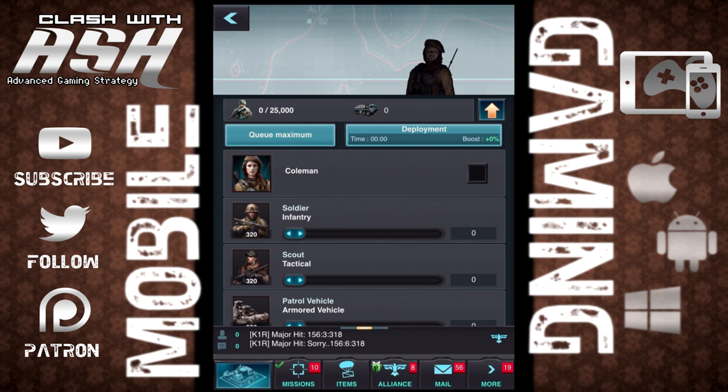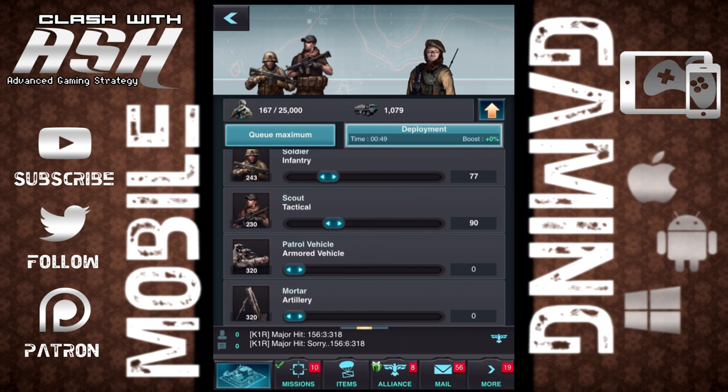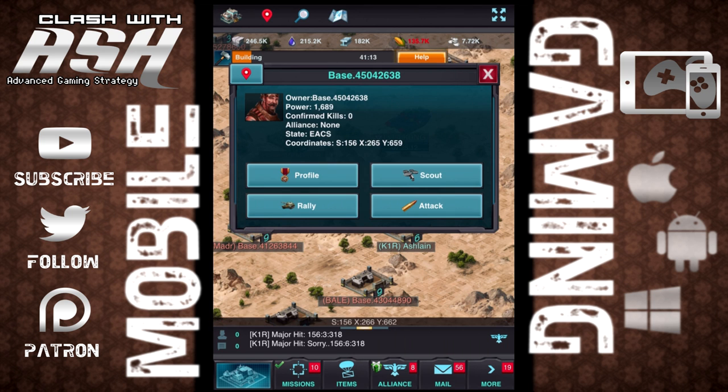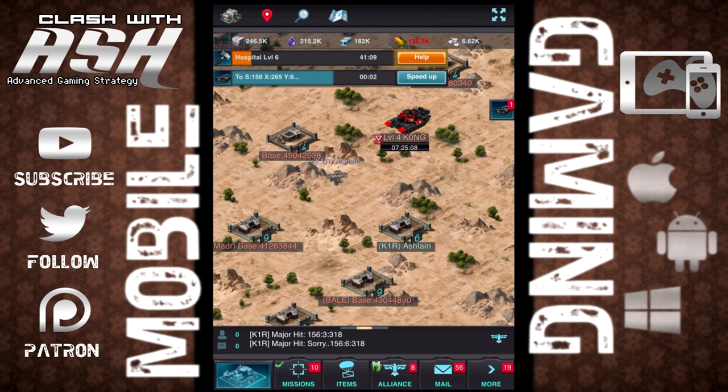I've only put $5 into the game — $5 got me 1,200 gold, so that goes a long way in the beginning. Then as these games go, it costs more to do things later on in the game when things take longer to do. So I'm going to go ahead and deploy some troops at this base, and actually I'm going to scout it first — I'm going to show you the power of scouting.